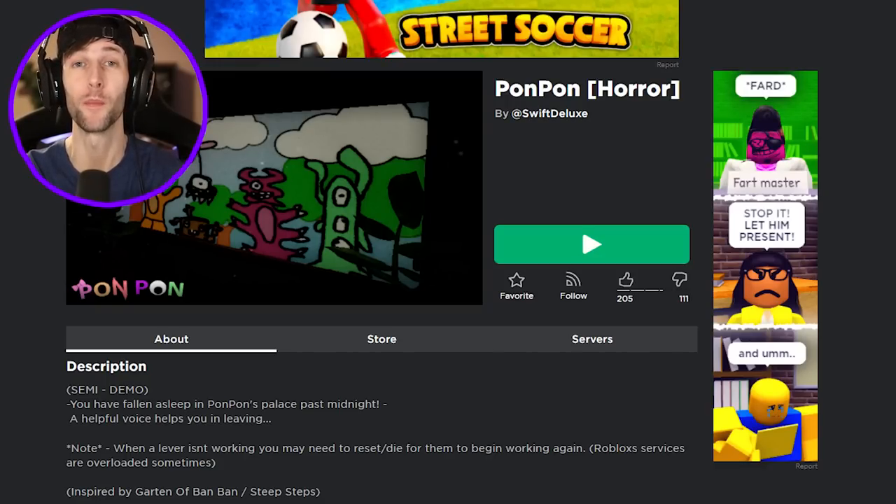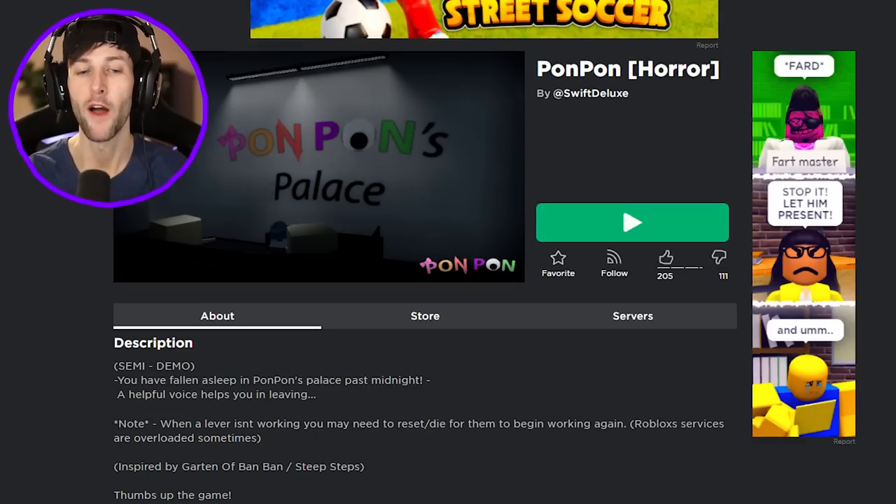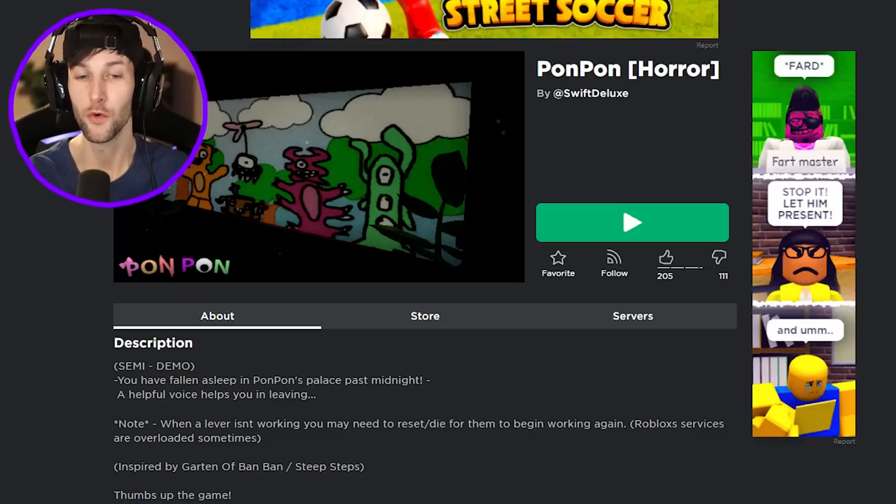What's up you guys? Welcome back to another Roblox video. Today we're gonna be playing Pon Pon. You have fallen asleep in Pon Pon's palace past midnight. A helpful voice helps you in leaving. So it looks like we're gonna get help by somebody to escape Pon Pon's palace, and this game is inspired by the Garden of BanBan.